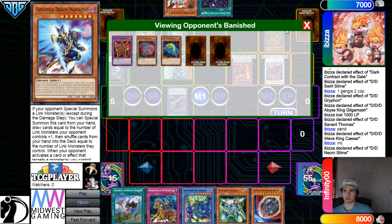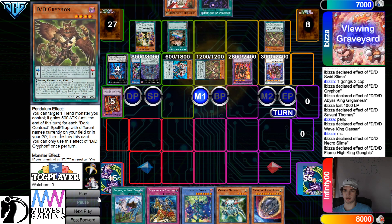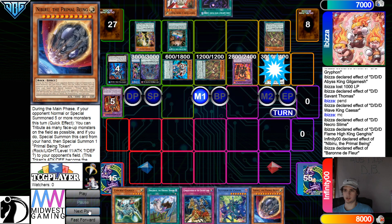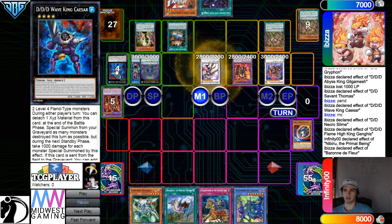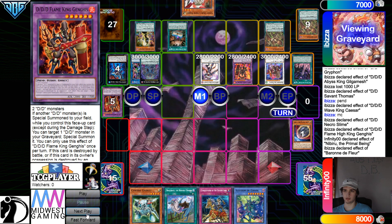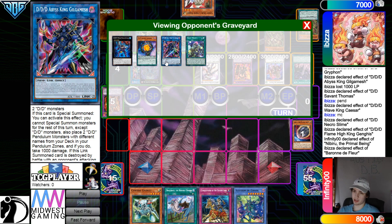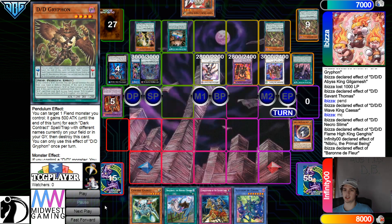Get rid of those, summon. Go for the XYZ effect, special summon back out Griffin from the graveyard. They're going to try to Nib but they're going to Floor. Then go into Siegfried. They already Griffin-searched Orthros earlier on by the way. Activate, then pass. So they made the Link 2, and they didn't really have to make the Link 2 because they could have Floor-popped Wave King Caesar. But I guess let's put something else in graveyard for maybe a Fusion Summon later on. Still have one left in the extract, and that's good enough.